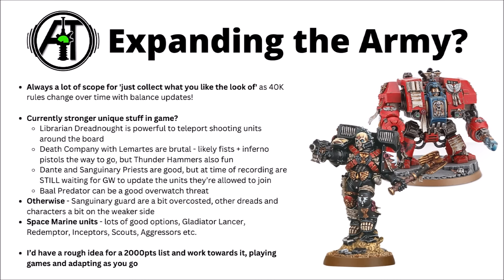The Baal Predator can be quite nice as an Overwatch threat, though the Sanguinary Guard and other Dreadnought variants are a bit over-costed and rarely used. Sanguinary Guard in particular are quite a long way from the melee powerhouse they've been in the past. From the core Space Marine range, units like the Gladiator Lancer and Redemptor Dreadnought bring raw power. Inceptors dropping onto objectives keep up the Blood Angels jump infantry theme, Scouts are cheap midfield skirmishers, and Aggressors can be strong in damage combos — maybe coming out of a Land Raider.